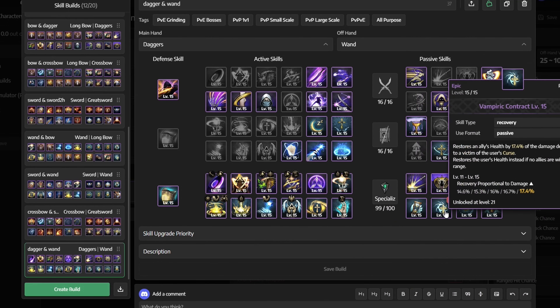For passives, we want to go with assassin's instincts, murderous energy, wrathful edge, destructive thing, wrath's beacon, vampiric contract, devotion and emptiness, and finally the noble revival.